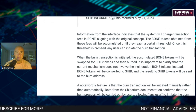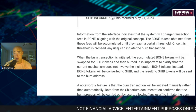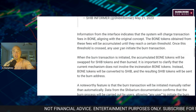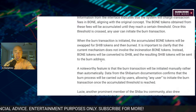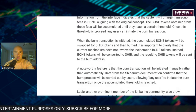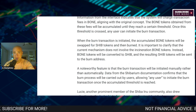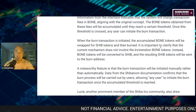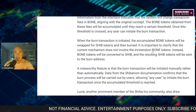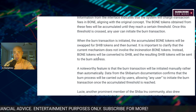The BONE tokens obtained from these fees will be accumulated until they reach a certain threshold. Once this threshold is crossed, any user can initiate the burn transaction. When the burn transaction is initiated, the accumulated BONE tokens will be swapped for SHIB and then burned accordingly. It's important to clarify that the current mechanism does not involve the incineration of BONE tokens. Instead, BONE tokens will be converted to SHIB — that's the important piece here.